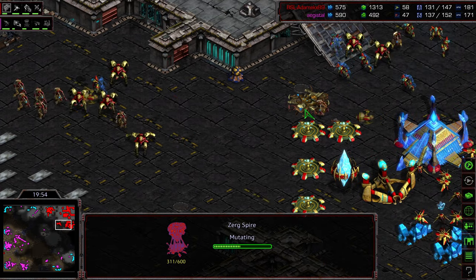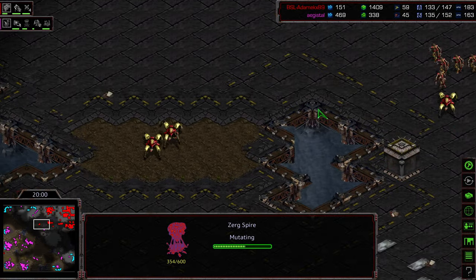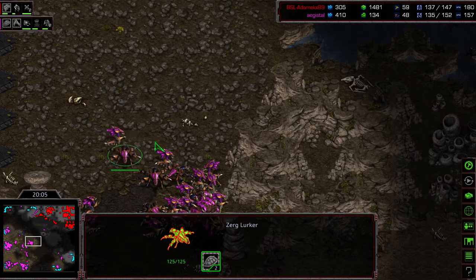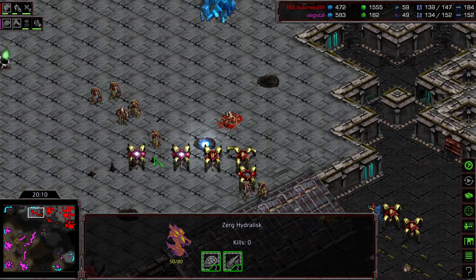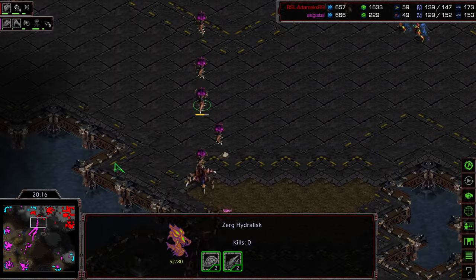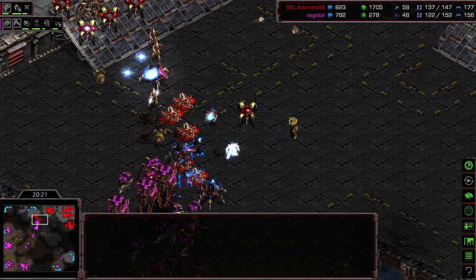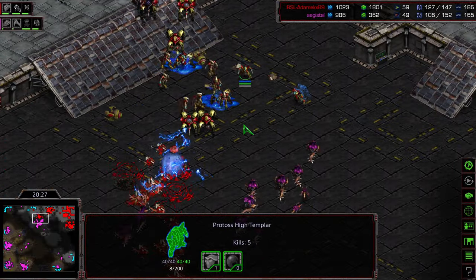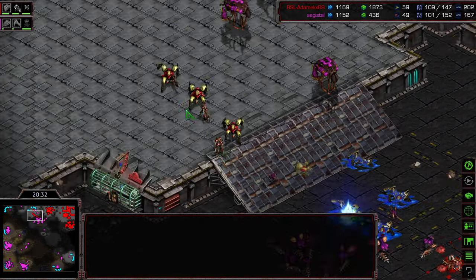Looks like Adame going ahead and opening his front door to get the rest of that army out — he has managed to macro his way back into this. He's sitting at even supply. Overall upgrades: he's at level two weapons, level one armor. But he is going up against level two Carapace, level two weapons. Should be able to take out these Lurkers as he's moving across. But this might be kind of a 'we won the small battle only to get swept by the overwhelming swarm.' Plus the High Templar are exposed on that back line. Getting some good storms off, but they really wanted to catch a good bulk standing line.